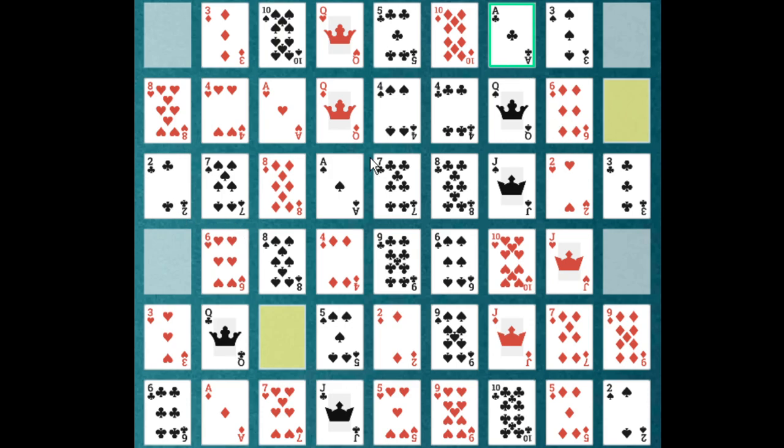Notice how I can move this ace here because the 2 of clubs is right after it. You can only move a card into a spot if there are cards around it. So I can't move that 3, can't move that 10, but I can move that queen after that jack — that's what we'll do.